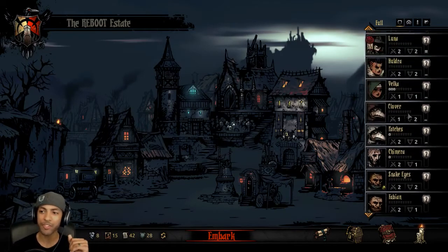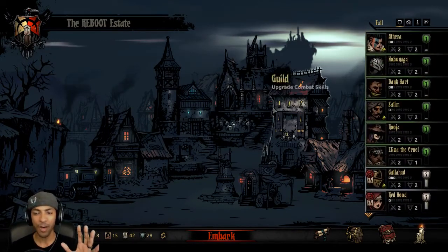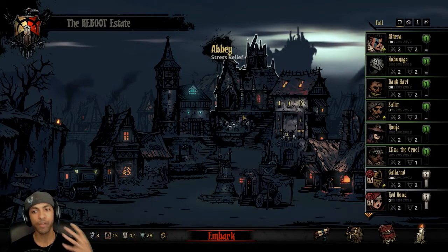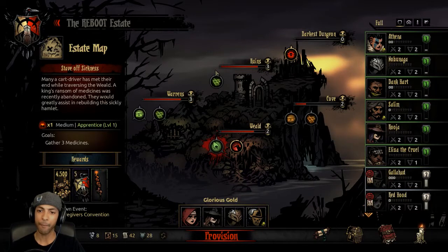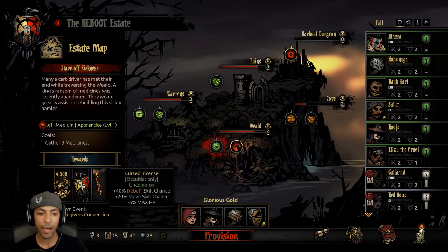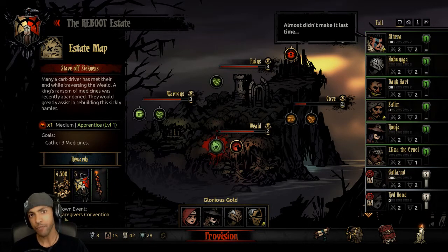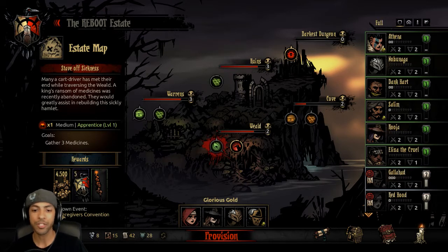The problem with that previous run is that everybody got diseased. I thought up a plan to counteract that. We have a quest in the Weld where we're getting Crests, which is something we are still striving for. We're going to be gathering medicine, which triggers the Caregivers Convention that makes the Treatment Center free, so I'm going to use this to save a lot of value.